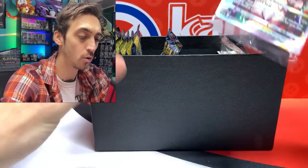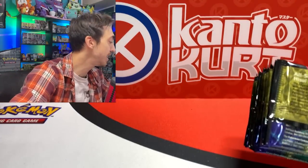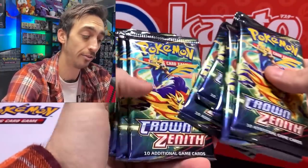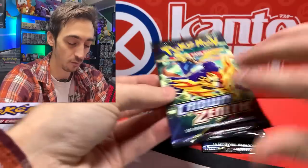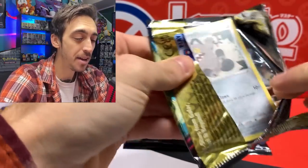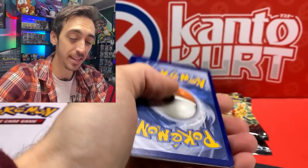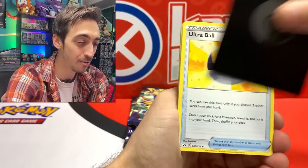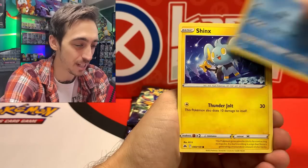You guys have seen the contents of the ETB in my first video, but I'll grab the Lucario V Star promo and set it to the side. Ten packs — let's start from the front. My ETBs have been a little better than the Reggie boxes, but honestly between gold from the ETB, gold from the Reggies, Charizard from the ETBs, Charizard from the Reggies — this is crazy. Still looking for that Mewtwo V Star.